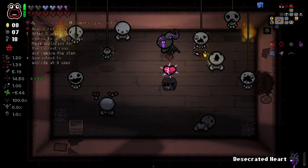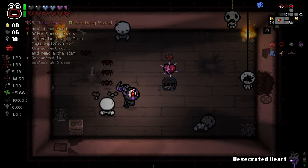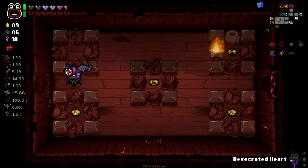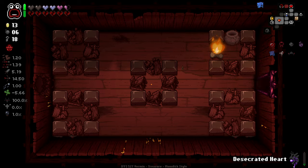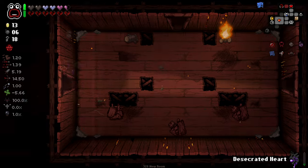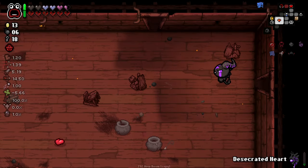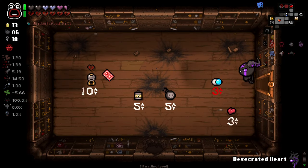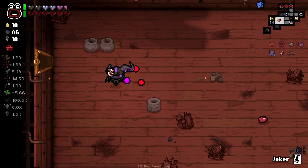Now we're at the point where we want to be using Desecrated Heart a little more regularly, I think — not just waiting until full charge. Because at the moment we have a lot and a lot of broken hearts to deal with. We've got some good items, but lots and lots of broken hearts to deal with, so we're going to have to work our way around this and try and get rid of some of these hearts. But we have good damage now. We've got the Joker here — it's good.